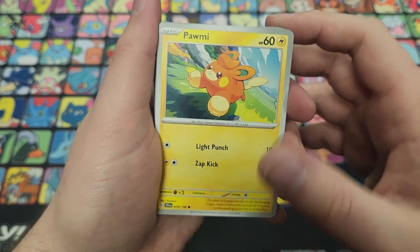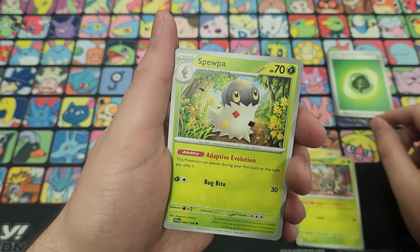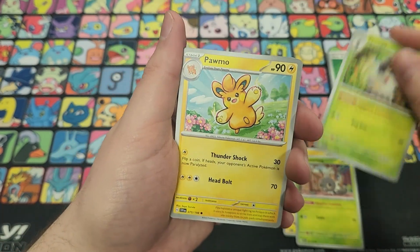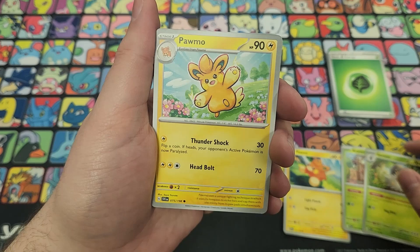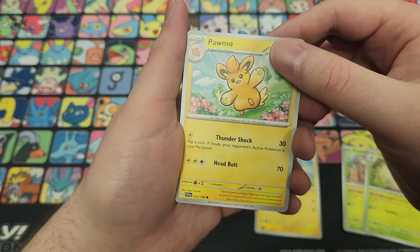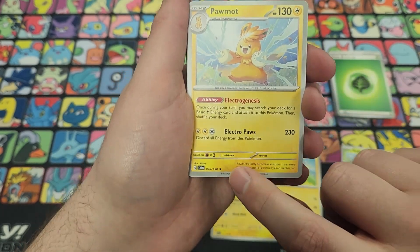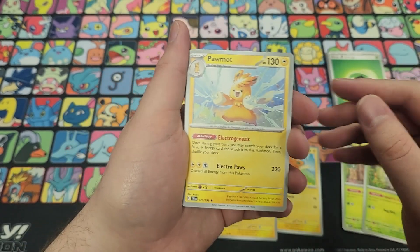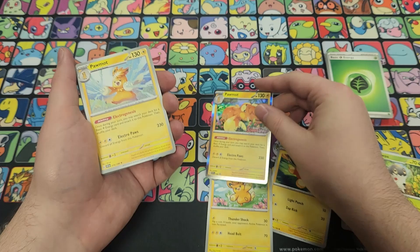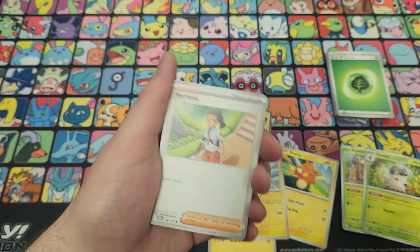Here's Pummy with a silver border — Light Punch for 10 and Zap Kick for 20 for two energy. We have Scatterbug with Adaptive Evolution, which can evolve the first turn or the turn you play it — really cool. Spuppa has the same ability so you can go Scatterbug into Spuppa into Vivillon. Here's Pamo, the Stage One — Thunder Shock for 30 with a coin flip for paralysis, and Headbolt for 70. Another Palmon here — this should probably be a holo rare exclusive since non-holo rares have been removed from the main set.